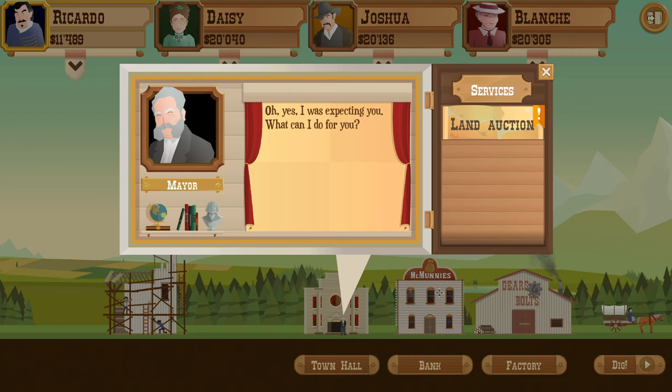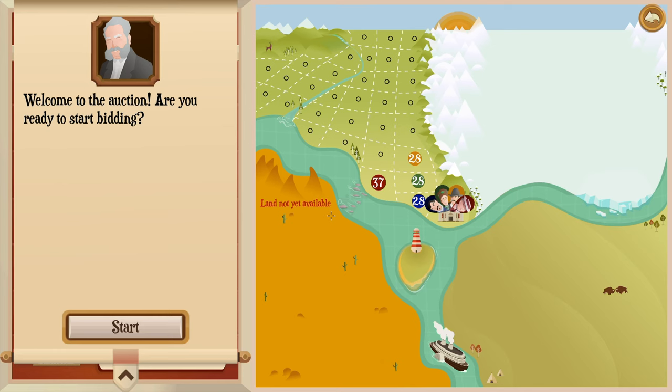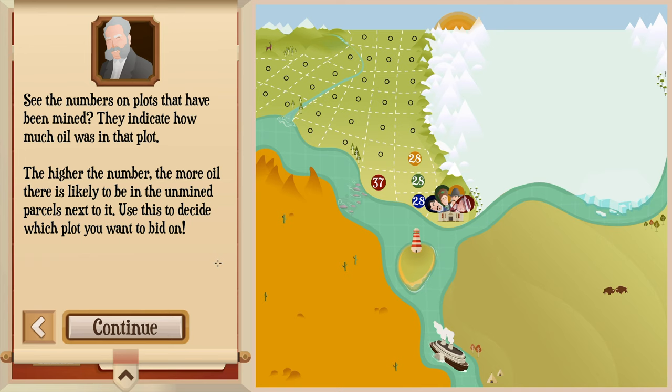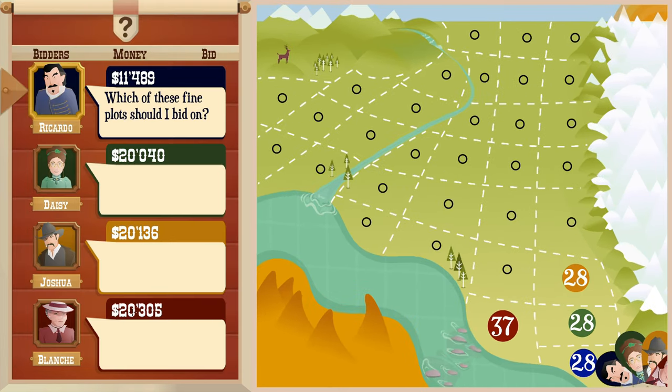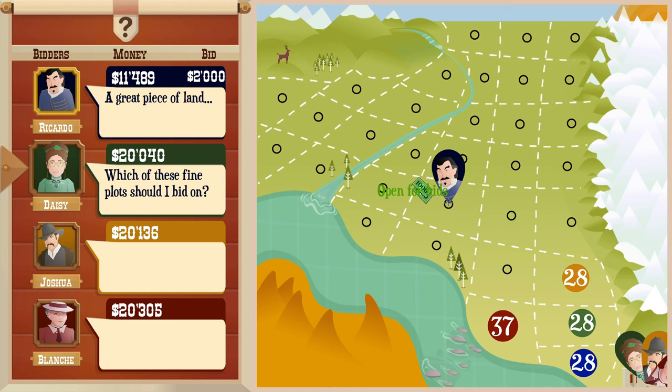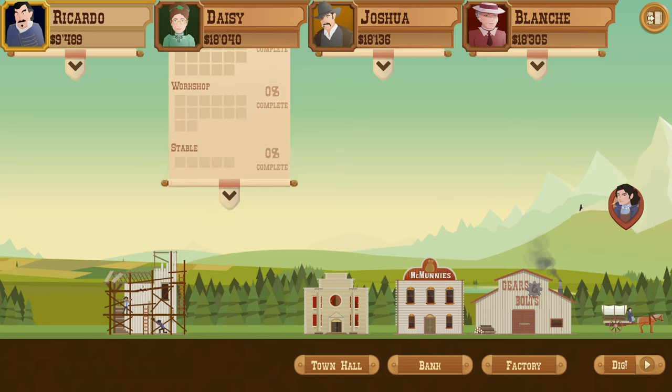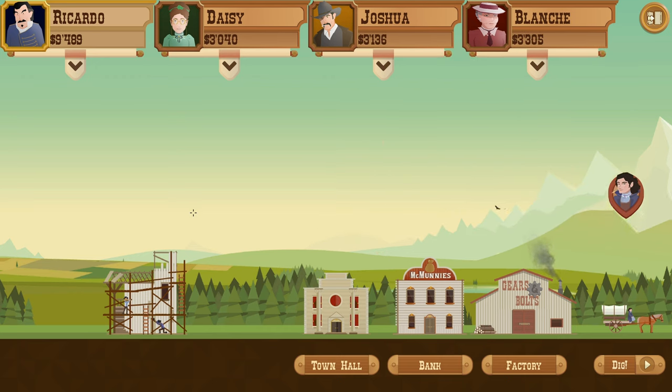We head to the bank and then the town hall for another land auction. At the auction, you decide which plot of land to mine next - on your turn, click on the parcel to bid. You can outbid others by clicking their parcels. Numbers on previously mined plots indicate how much oil was there - the higher the number, the more oil likely in adjacent unmined parcels. We don't have a massive amount of money, but let's hope we make some this time, because we're going to go out of business pretty quickly otherwise.